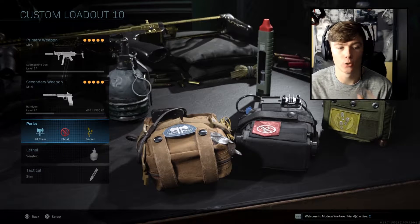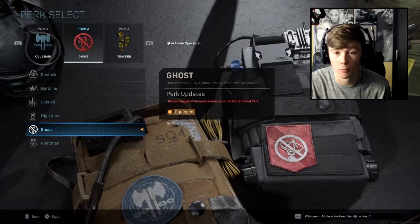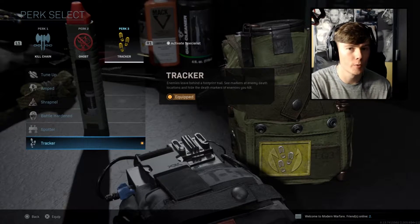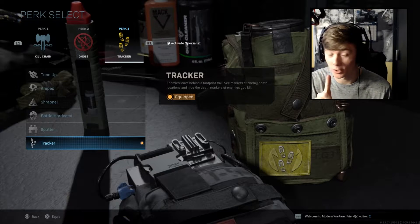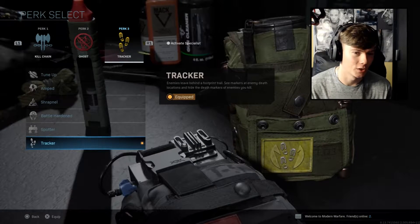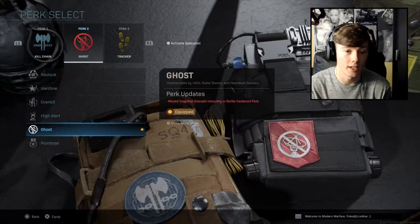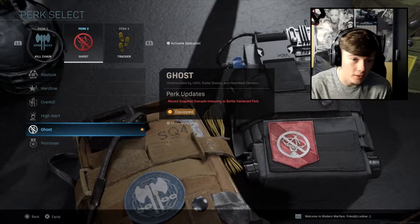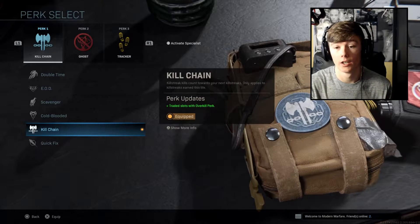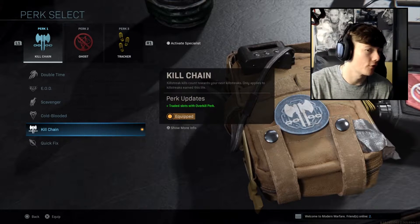For the perks, we have killchain, ghost and tracker. Now this is where the stealthiness comes in. Obviously we have ghost, so we don't come up on the radar on a UAV or anything like that. And also we have tracker. So if we're not coming up on the radar and we're using our field upgrades, and we've got tracker, it's a little bit stealthy. Tracker means enemies leave behind a footprint trail. Ghost means you don't come up on radar drones or heartbeat sensors or anything like that. And also killchain — if we get kills from our killstreaks, it will go on to our next killstreak, which is also very, very good. So if you're not as good as some people on this game, maybe try killchain and it'll help you reach more of your killstreaks.